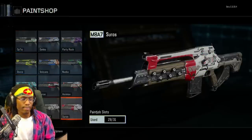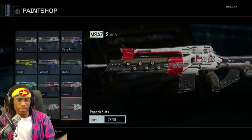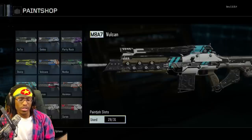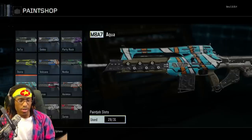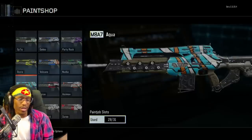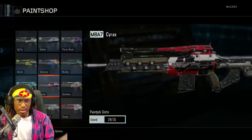I've got a Saros-themed M8A7, a Dead Orbit-themed M8A7, a Vulcan from CSGO — Vulcan is a Counter-Strike skin — and Aqua, which is a skin from Black Ops 2. That one actually turned out pretty amazing; I didn't think it would come out this good.